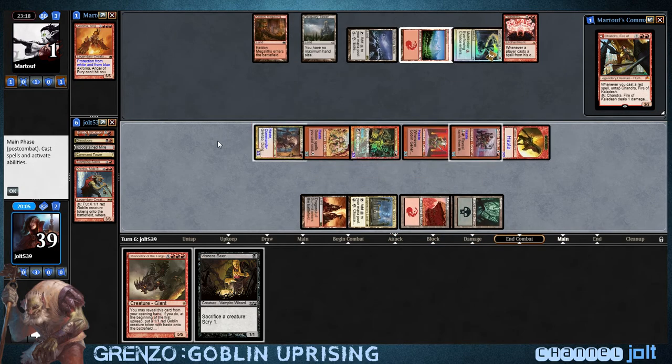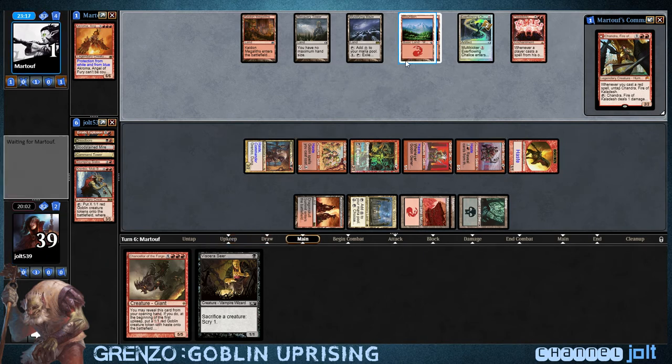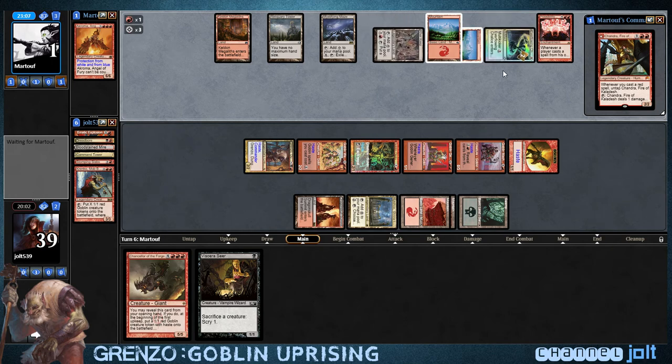He's down to one. I wonder what he's going to Possibility Storm into. It's probably not a combo deck. Never played against Chandra. But he is not giving up — he's at one life. He's going to make a stand.